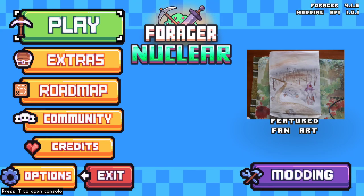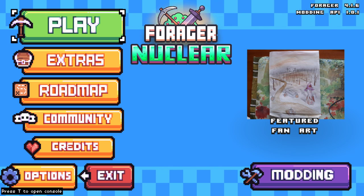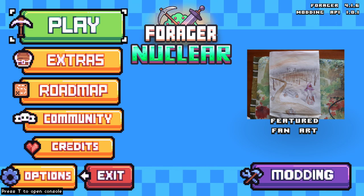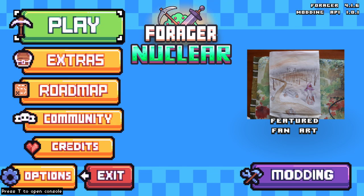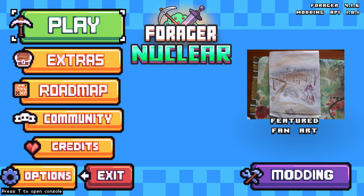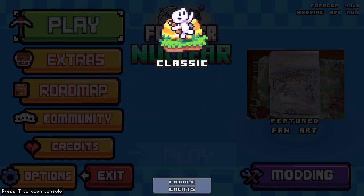Welcome back, this is Yamajack. Today we've got Forager. It's available for $22.79 Canadian on Steam, probably $19.99 American. I got it from the Humble Monthly. You gather stuff, you build stuff, you do stuff — it sounds like fun. And we're going to go ahead and give it a go here.